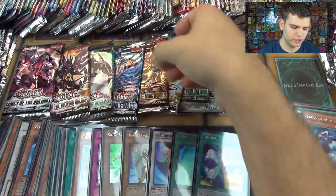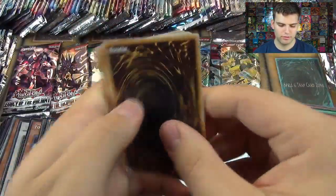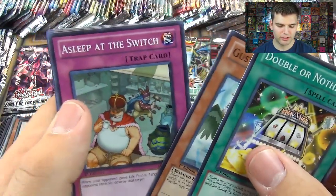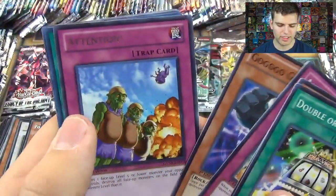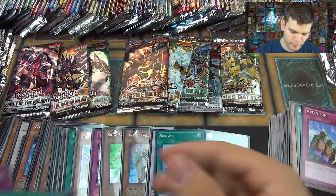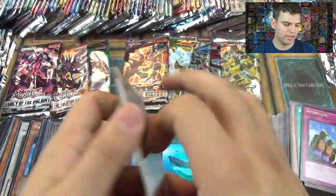Let's do Generation Force. Double or Nothing, Gusto Condor, Asleep at the Switch, and another Super Air Service. Underworld Egg Clutch, Mila the Temporal Magician, and Laval Magma Cannon Holder.